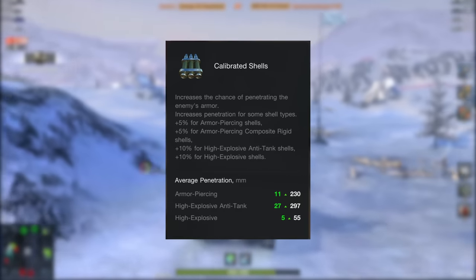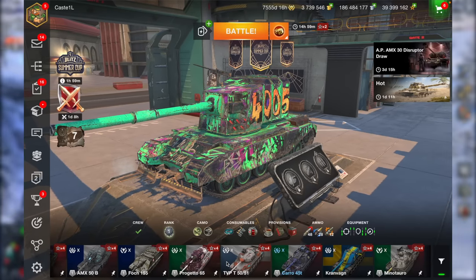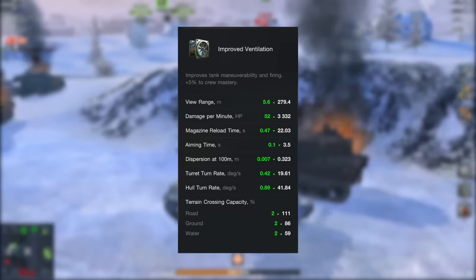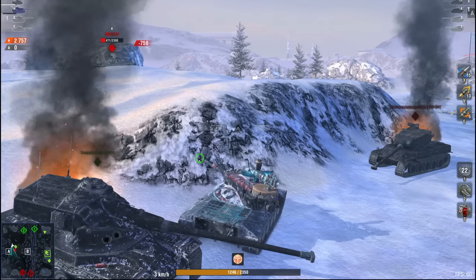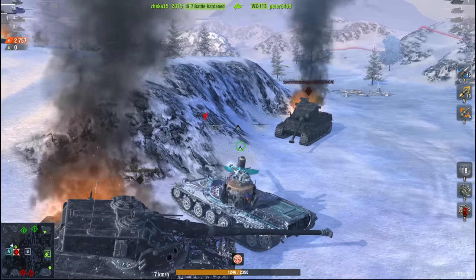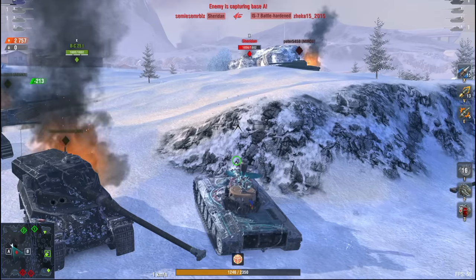Standard rounds get a 5% boost, while APCR and heat rounds get 10%. Now, if your tank has an autoloader, go for calibrated shells instead of gun rammer. But if it's not that big of a deal, improved ventilation can work too — it boosts tank stats a bit, but not by much. First thing to remember: if your tank has an autoloader, always pick calibrated shells, no exceptions.